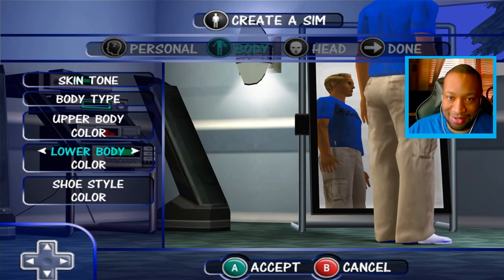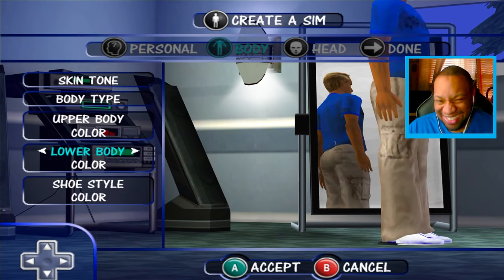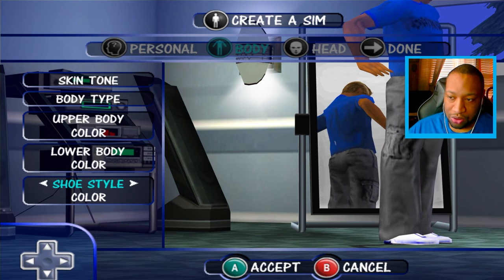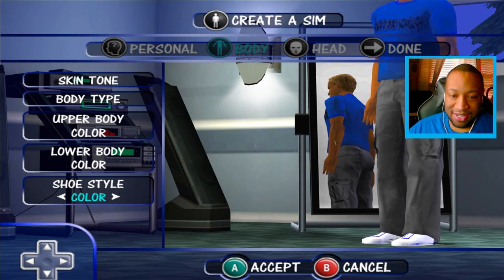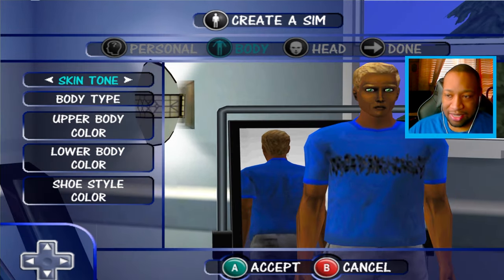The cargo pants are kind of intense — look at my booty, good grief, got some cake in the back! Can I make these a little darker? We'll go for this gray or black. Then we have shoes — I'm getting early 2000s vibes for real. We'll go for these, maybe make them a little darker.